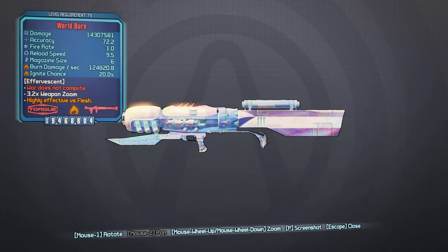The World Burn is a Torg rocket launcher that always spawns in a fire element. It is the spiritual successor to the Nukem, having the same arcing firing pattern. It has a higher base damage than a Nukem with identical parts and only consumes one ammo per shot instead of two as the Nukem does, and it has a higher mag size. The only downside to this weapon is that it can only spawn in fire, but if you look at the new effervescent weapons from this DLC, it makes sense that it only comes in one element.